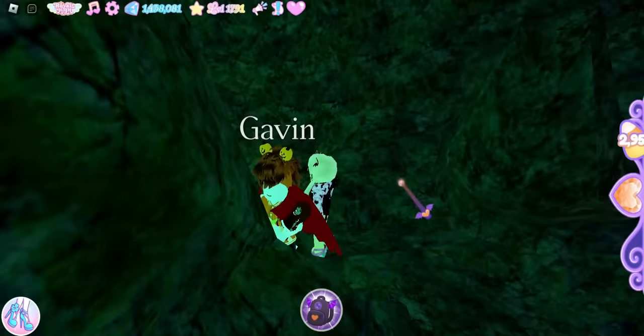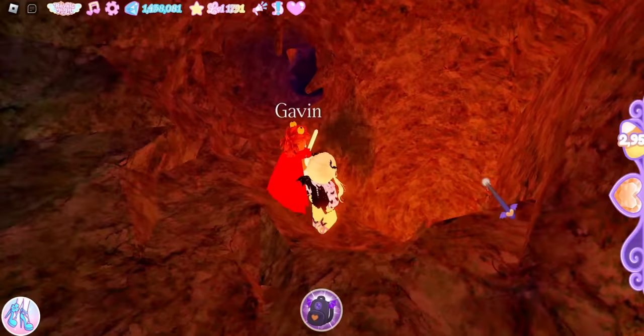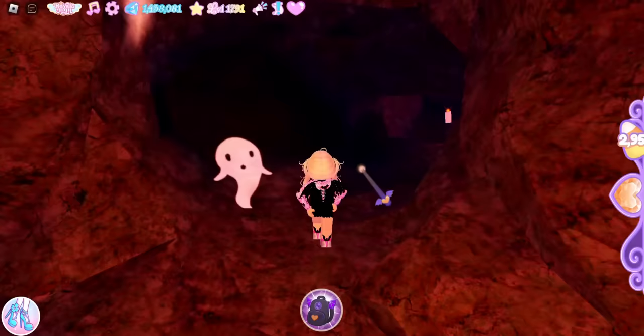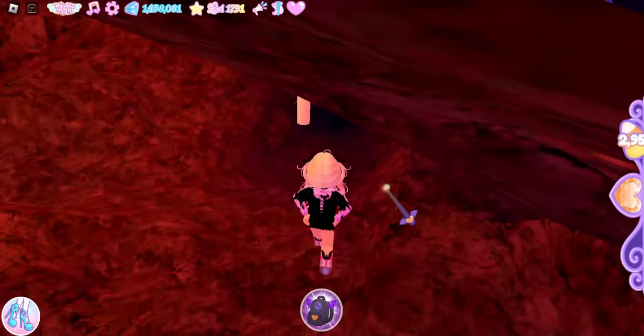Once you are past the green crystals you're going to be at the top of this hill. You will see an orange pumpkin, and then to the left you'll see some spikes — we are going past the spikes. You'll see a candle, then a pumpkin, and then another candle right here. We're going to go past this candle, and when you come to the second candle we are going to take a left.